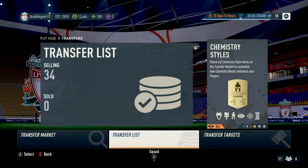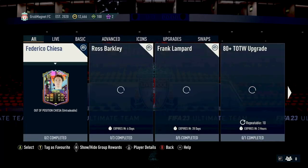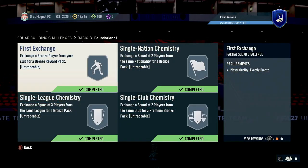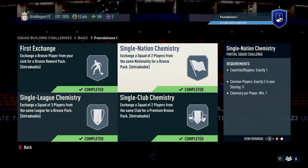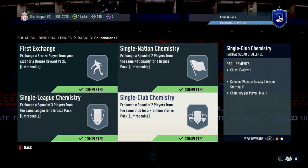So if we come back out of here, I'll show you why people buy these. It's to do with Squad Building Challenges. When we look in Squad Building Challenges, if we flick over to things like Basic, you'll see the Foundations ones. There are little challenges where it says exchange a bronze player from your pack for a bronze reward pack, same nationality for a bronze pack, and so on. On the right hand side it says you can use common players for some of these challenges, so people want to fulfill the challenge as cheaply as possible. They look for bronze players to fill up when doing Squad Building Challenges and will typically search on the transfer market — that's why people buy your bronze players. There are also sometimes objectives and challenges where you do games with just a bronze team, and people look for bronze players there.